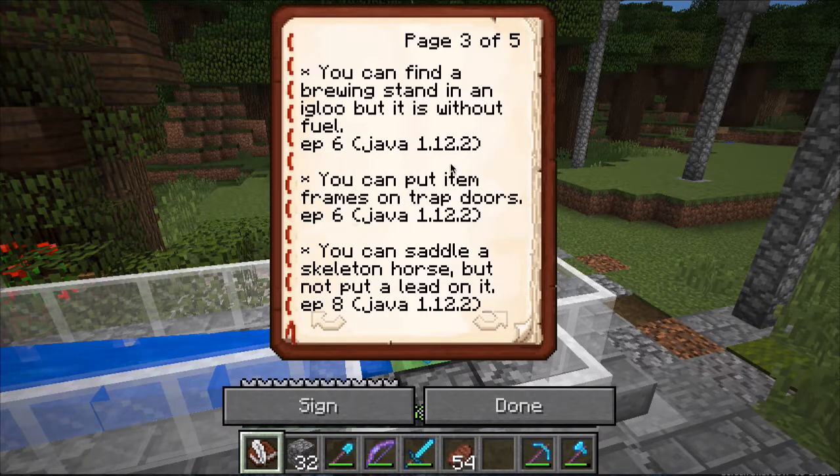I've also learned how to build a Rustic House - that's our main house here at Spawn. And you can find a brewing stand in an igloo, but it is without fuel, so you still need to go into the Nether and slaughter some blazes to get the fuel. You can put item frames on trapdoors - that's kind of cool. We did that indoors in our main house.